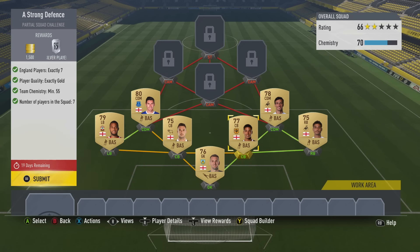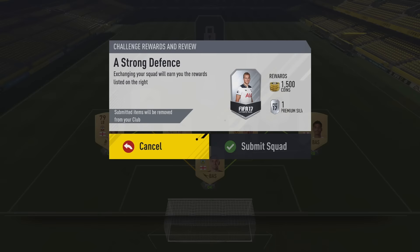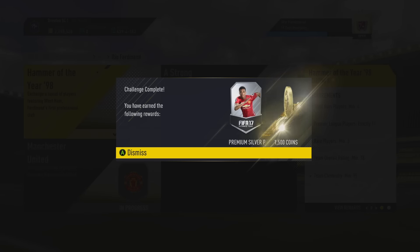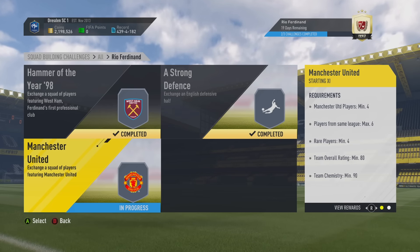So I'm going to go ahead and submit this one. We're going to get 1,500 coins and a silver players pack, which is quite nice. Sometimes silver players are worth a fair bit. And then we have the final challenge, which is Manchester United.